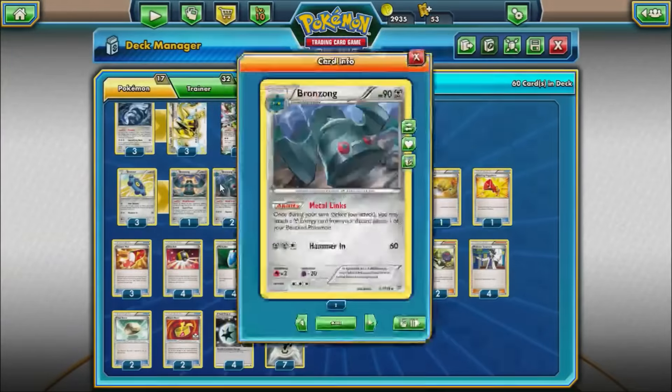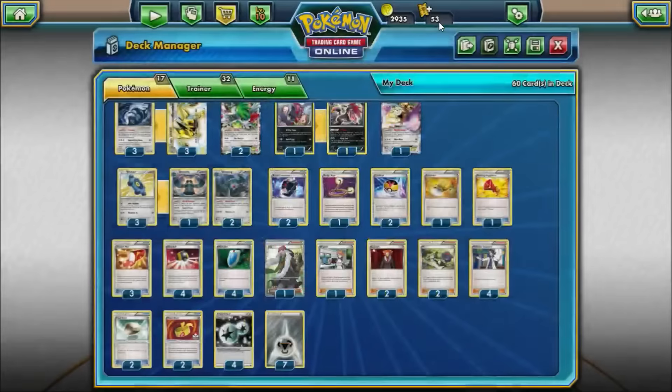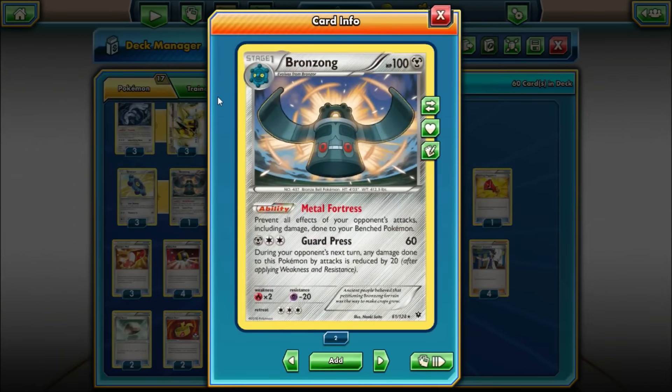The heart of the deck is Bronzong with the ability Metal Links — once during your turn before you attack, you may attach a Metal Energy from your discard pile to one of your benched Pokémon. It's the lifeblood of the deck, making sure we constantly have attackers every turn. Even if we have to discard energy with Lugia, we can always power it back up with Bronzong.